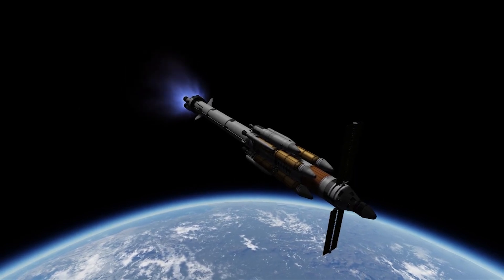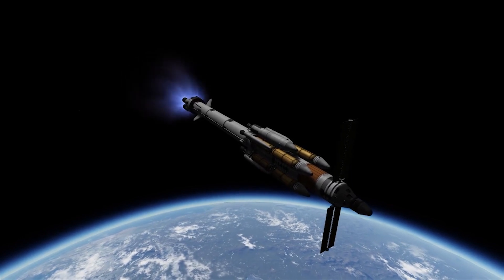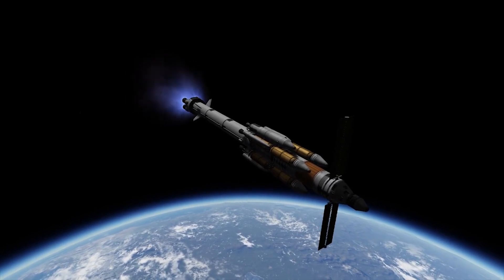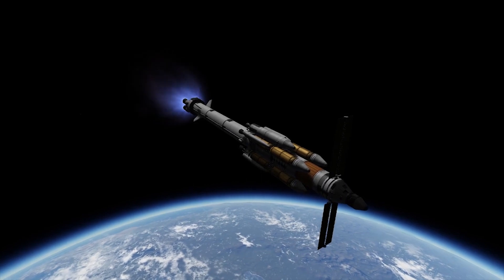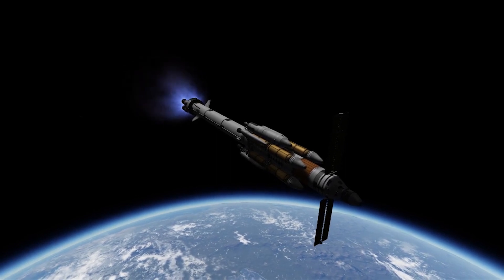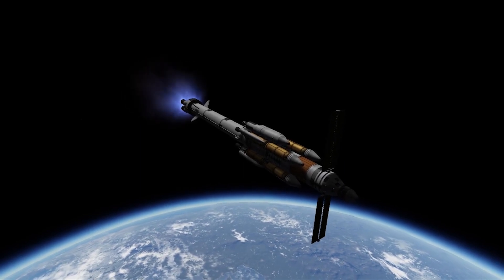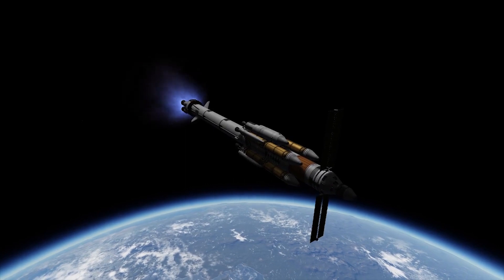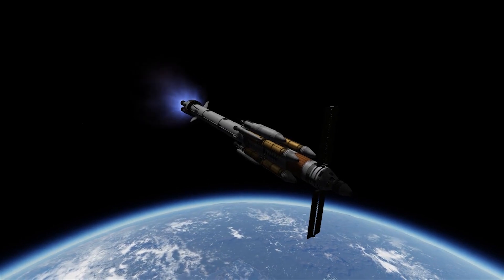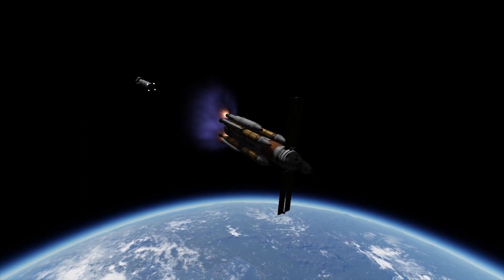Now we're going to go ahead and circularize our burn around the planet. It's a heavy craft — it's going to take a lot of force. I'm really glad that we took the time to put those extra side boosters on the main body of the craft, the ones that are going to be taking over when this rocket engine runs out of fuel. Because if we were to try to finish the circularization with nuclear power alone, I don't think we would have had the thrust-to-weight ratio.